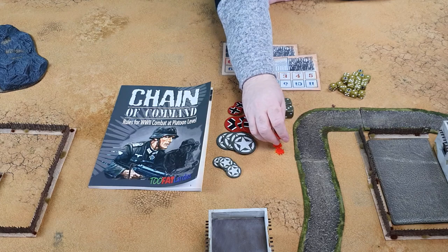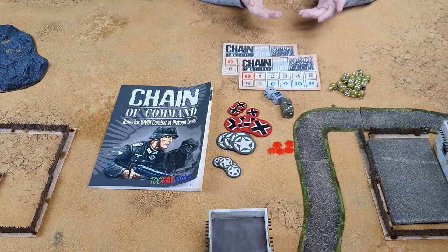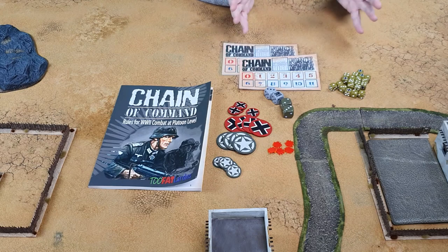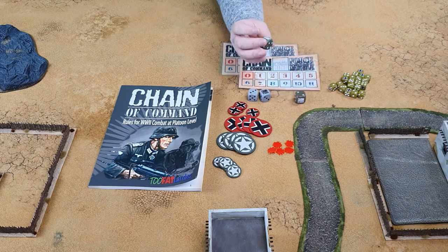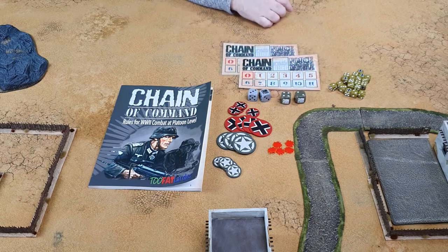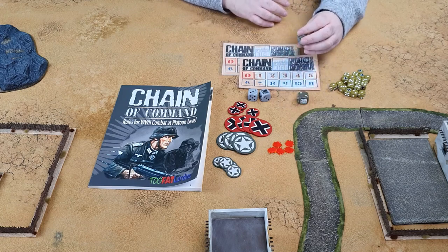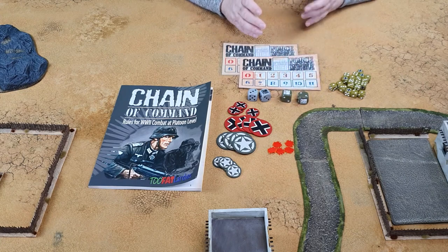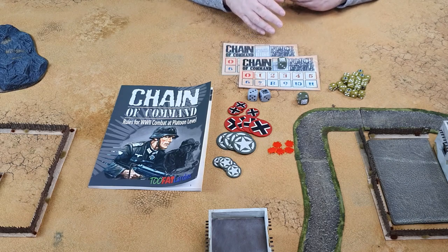You'll need a lot of these — they're just plastic counters for representing shock on units. You can make your own, use little number trackers, or use different coloured dice — whatever you want to use to visually record shock on the unit. You also need separate coloured dice; these are the big Chain of Command ones from the TFL website. This tracks the Chain of Command die, which goes up as the game progresses, and when you reach six you get a full Chain of Command die and can do cool effects like ambushes.